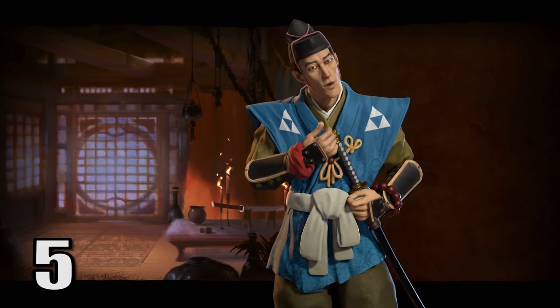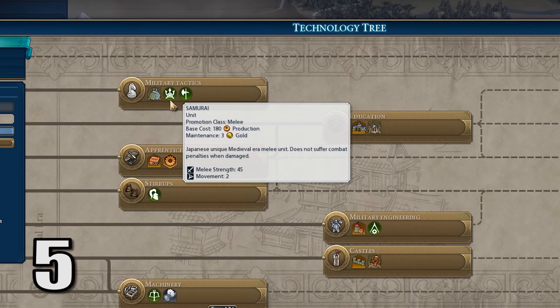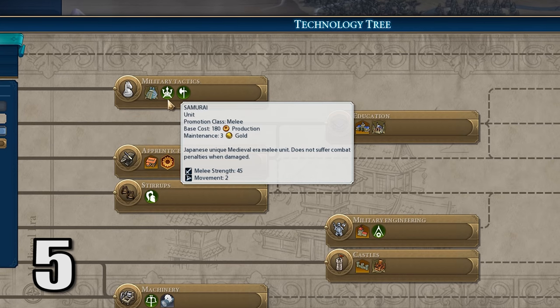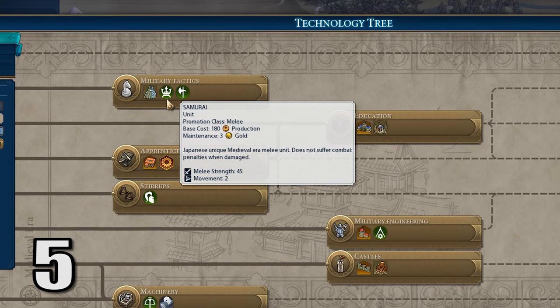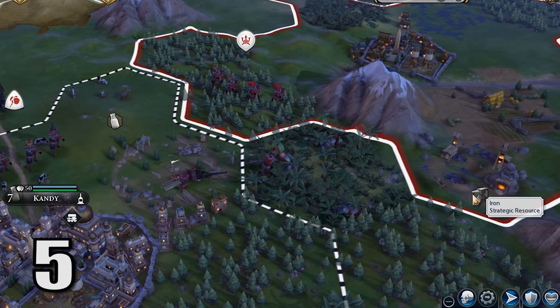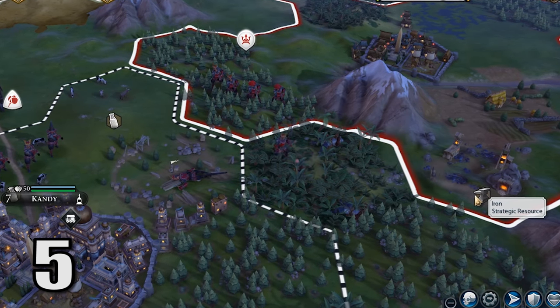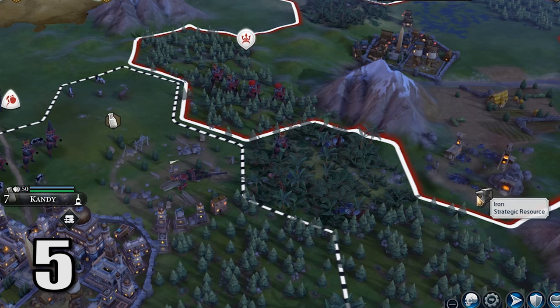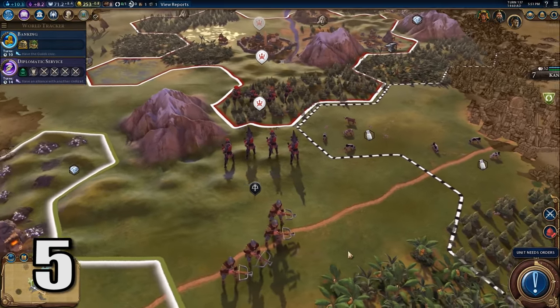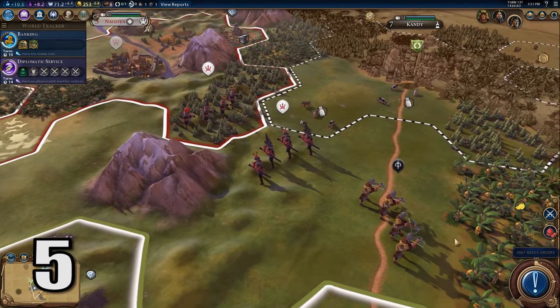Here we are at the midpoint of this list, and at number 5, Japan's Samurai. These units should be very familiar to you if you played Civilization V, because these Japanese Samurai do not receive penalties when damaged. This means you'll often see one Japanese warrior take down a weaker unit even if they're at full strength. If you're trying to hold back a Japanese invasion, these Samurai are going to be incredibly frustrating, because they're just so hard to kill.